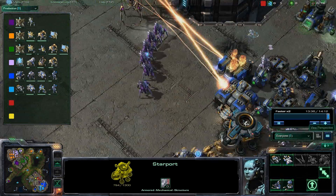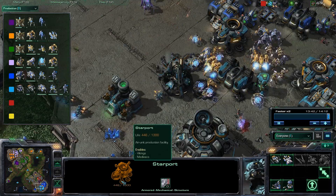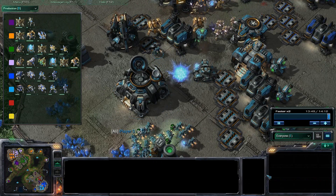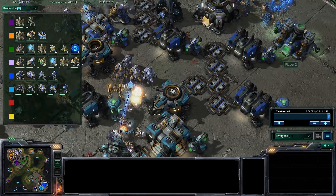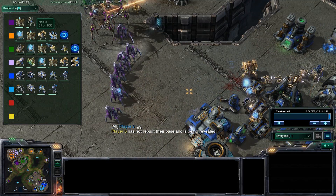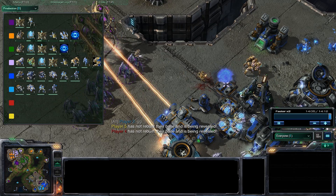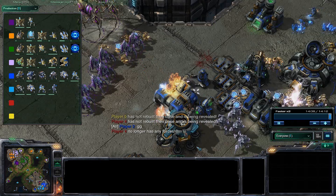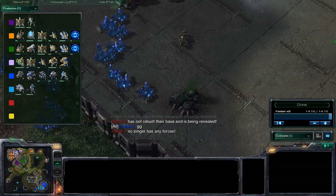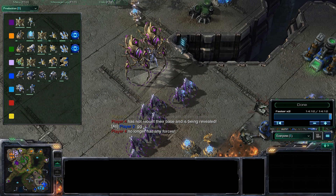They used to just stand there pre-patch, but I believe Light Blue will GG out next because he's getting owned. Dark Blue will be soon after because my teammates are hitting his mineral line. I'm just standing here, but my teammates are hitting their mineral line. This is the first video of three showing you how to get both achievements. I hope that was helpful — thank you for watching.